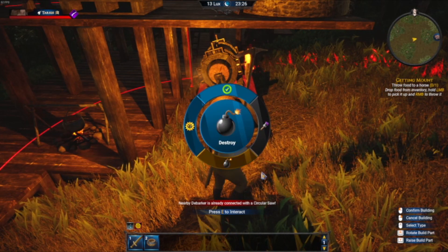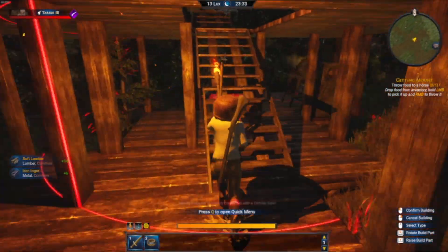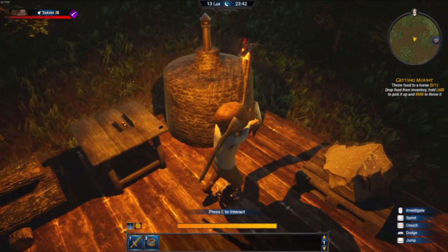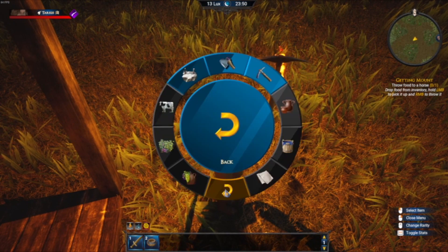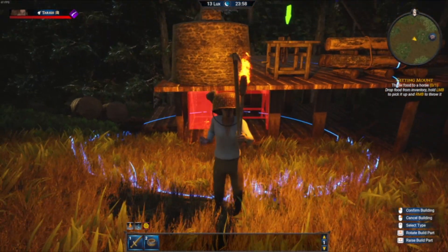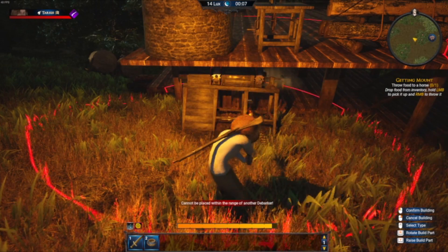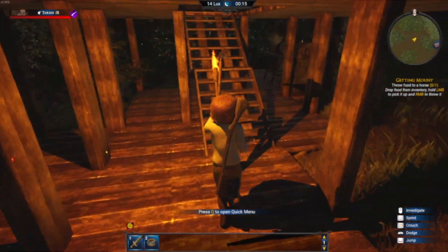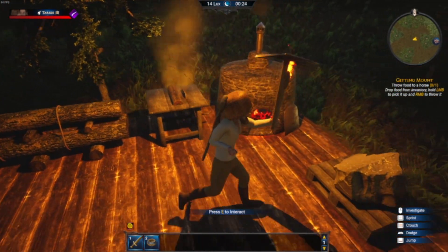I'll destroy the debarker with Q — it's gone. Now I can put the table back in. Let's go to build, go to harvest, go to lumberjack, go to debarker, and put the debarker back underneath. You can see the green arrows on those items now. What's nice is that returning all your assets when you destroy something means you can just remake it — no diminishing return. And now it's automated and working the way it's supposed to.